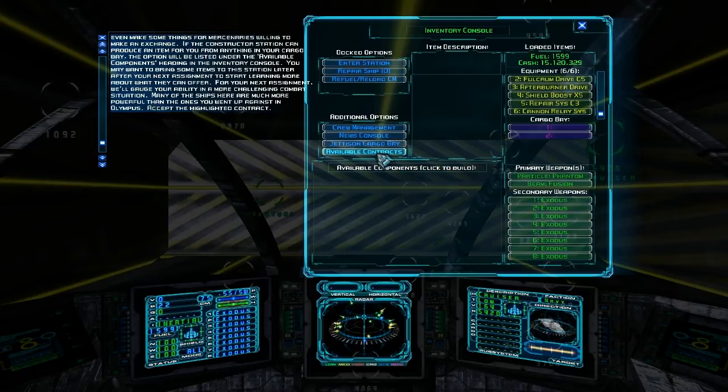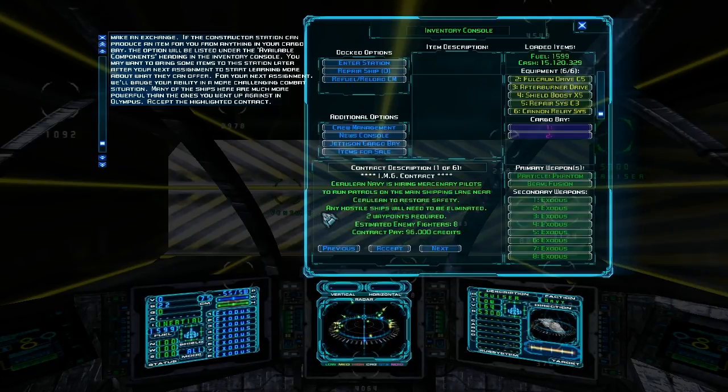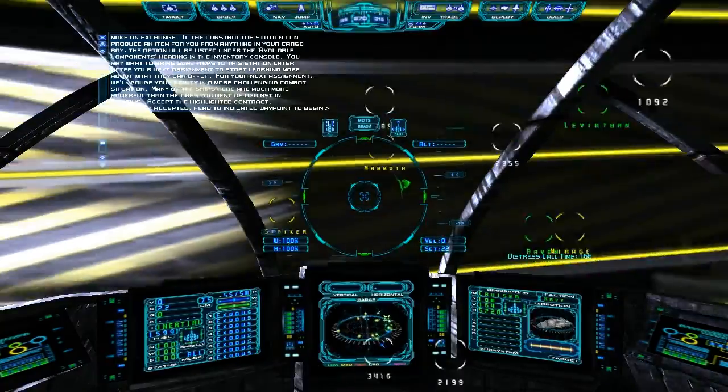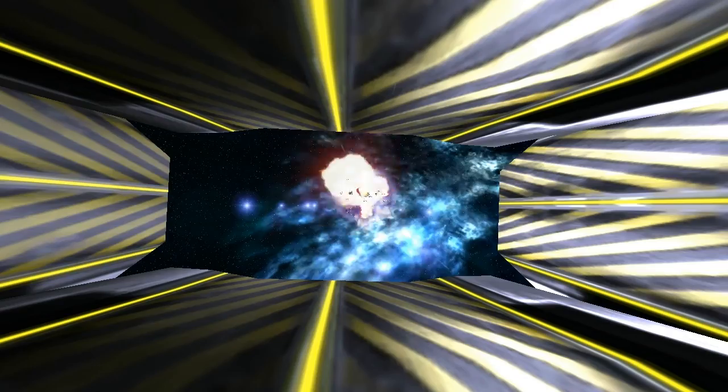Let's begin, shall we? Do our next quest. It's hiring mercenary pilots to run patrols in the main shipping lane here, and we just need to eliminate two waypoints — eight enemy fighters. Pretty straightforward: go out and kill eight enemy fighters.